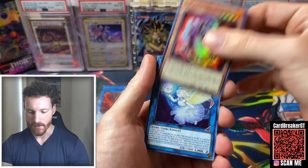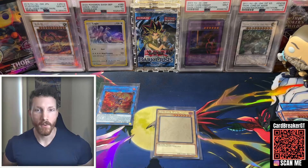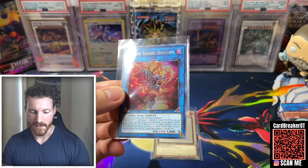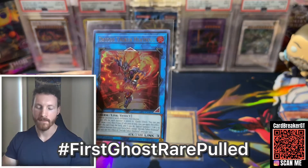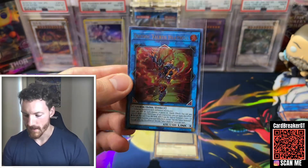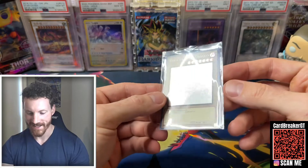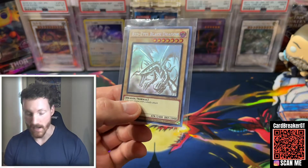Just wow. I don't even know what to say. Vision Hero and we've got a Protector of the Agents. Guys, holy crap. So I'm going to give away this Decode Talker Heat Soul because this is a moment to celebrate and I want one of you guys to celebrate this big win with me. Comment with the hashtag FirstGhostRarePulled, plus your favorite card, and of course let us know who you think won. It is not the Blue Eyes that we wanted, but I actually like Red Eyes more than Blue Eyes.